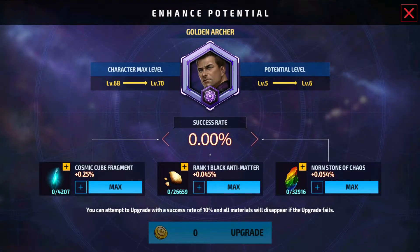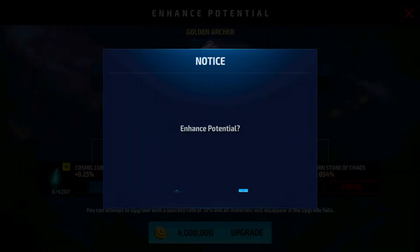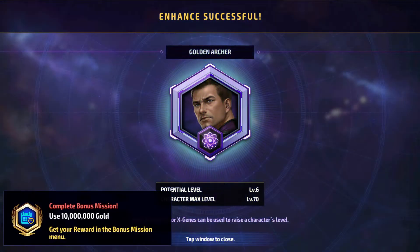For the last enhancement, if you want to use black antimatter you can, but I will use CNS. I will not recommend using cosmic cube fragment.